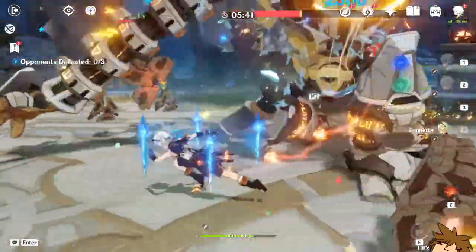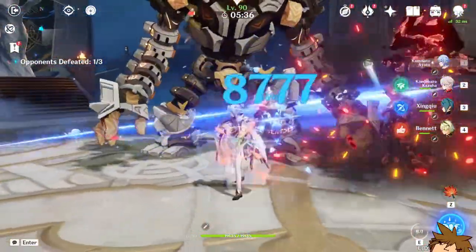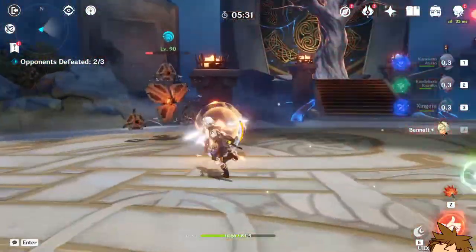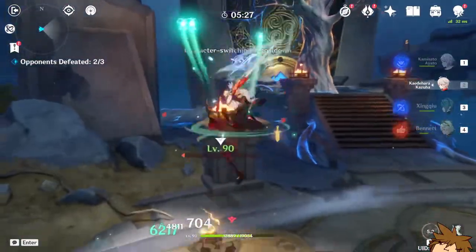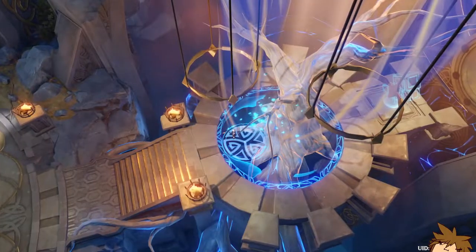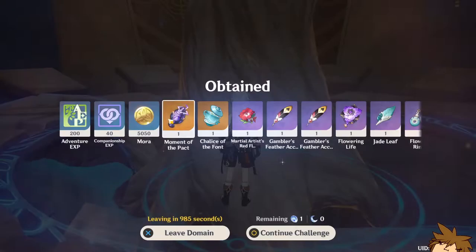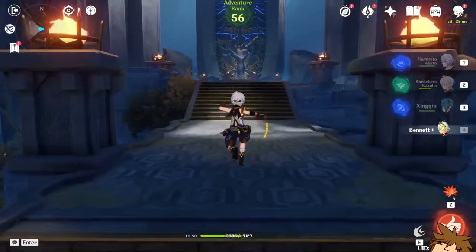We're looking pretty good here - it's going to be a slower run unfortunately, but we'll have to live with that. I still need a circlet with crit damage and I still need a better attack sands - my current one sucks a lot. Hopefully we get a better sands to complement Ayato. Give us something good - crit damage please. Nope.